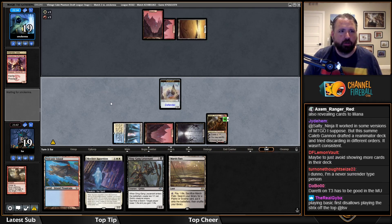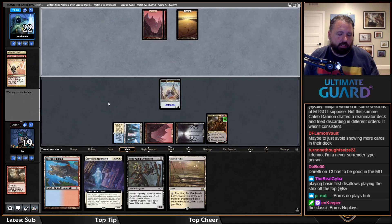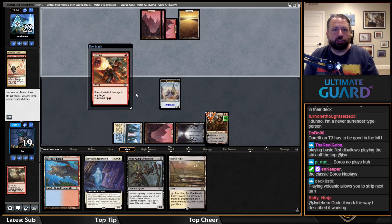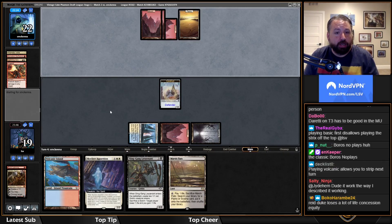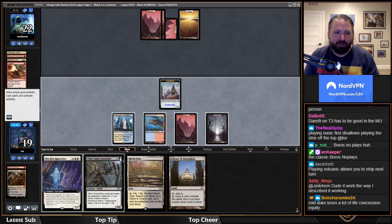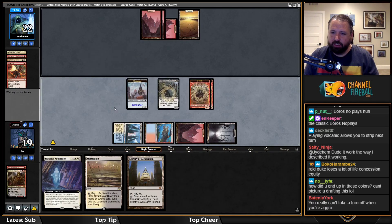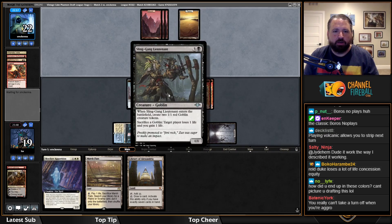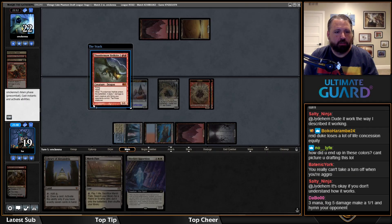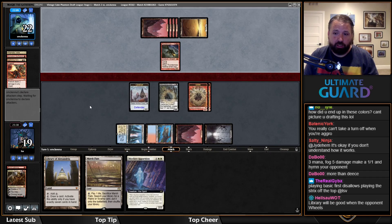Their deck is not drawing fantastically, but that's what happens when you're red-white instead of mono-red or mono-white. You end up with a lot more awkward hands when you try to be two-color aggro instead of one-color aggro. I love this — getting my Duretti into Lightning Helix is so good. Oh yeah, I gotta love that Library of Alexandria.